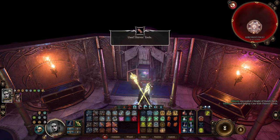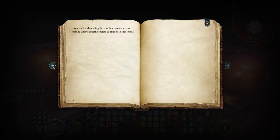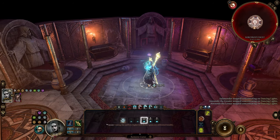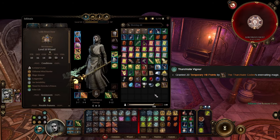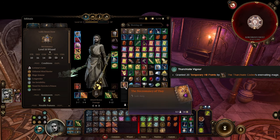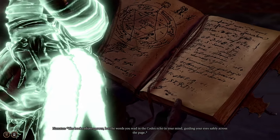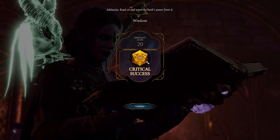Last but not least we go into the vault of Elminster. There we find the Weave Codex. Upon reading this book you will get cursed, which you can simply remove with the Remove Curse spell. Once we remove the curse we get the Weave Vigor ability, which gives us a 28 point temporary buff after every long rest. Now we can finish reading the Necromancy of Thay. You still need to pass one last Wisdom check of DC 20 though, so be prepared for that.